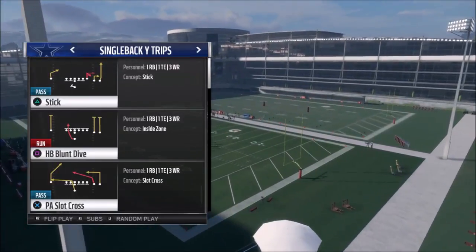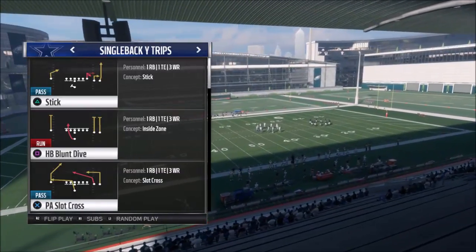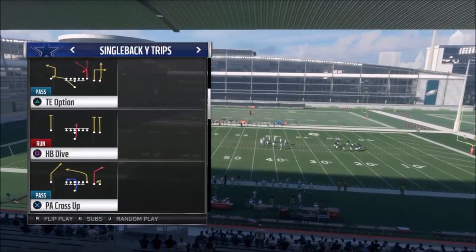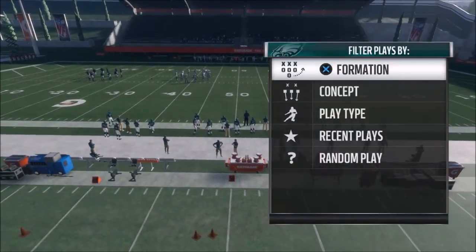The first play I want to show is the PA Slot Cross. This is something I used quite a bit last year, but it's run differently this year. It's a really effective cover two and cover three beater with the new adjustments that I make. This play just keeps getting better — it's one of my favorite plays, it's so money, it's so easy to do. We'll go ahead and pick that. On the defensive side, we'll pick random nickel.